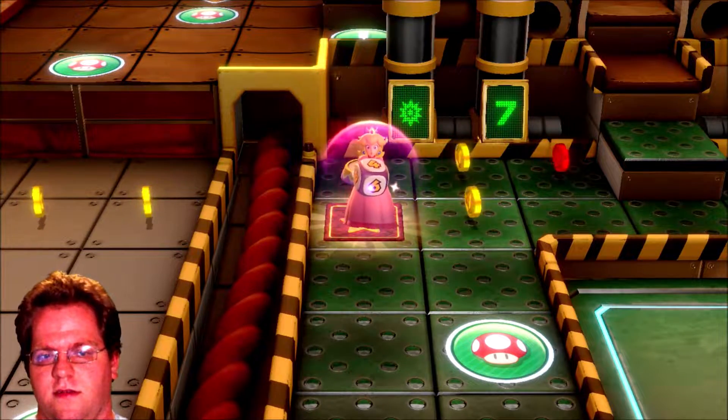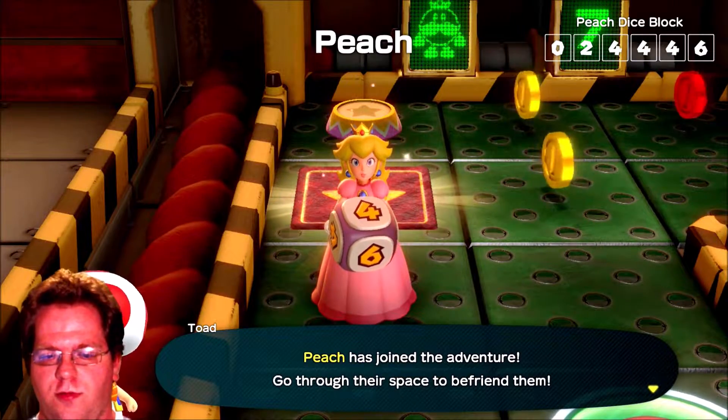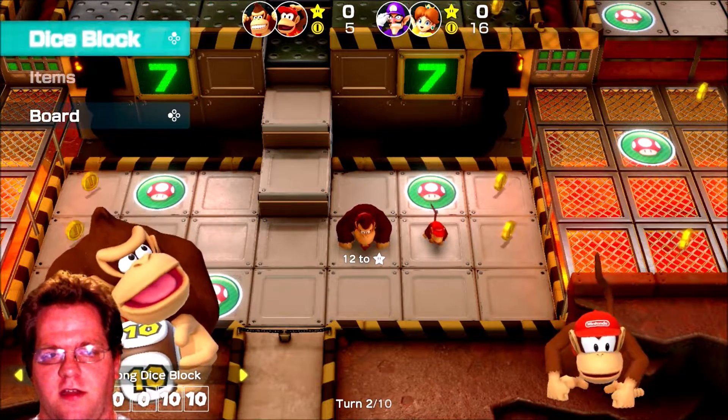Oh, that's right — you get allies too. In this game, Peaches join the adventure! Go through their space and befriend them! Let's see what Donkey and Diddy Kong can do. They're still using their dice blocks — this is gonna be great.